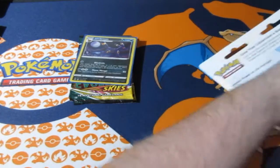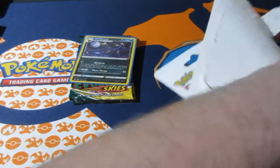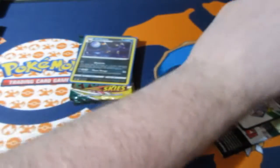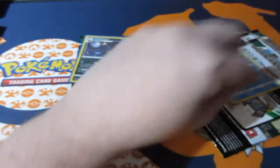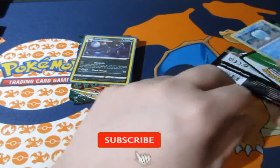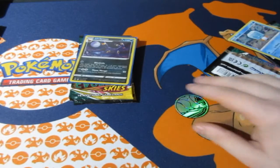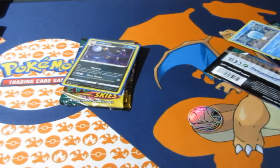My money is on Umbreon because he's my favorite Pokemon in the Evolving Skies set, but you cannot back down from that freezing penguin because that thing is so insane. Let's hope we get something good.